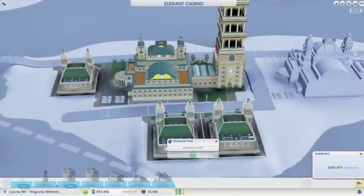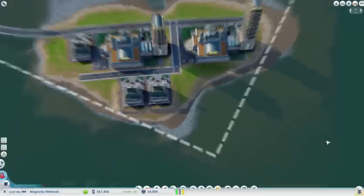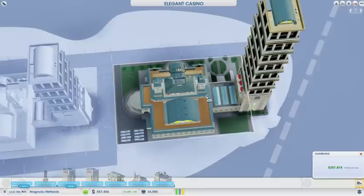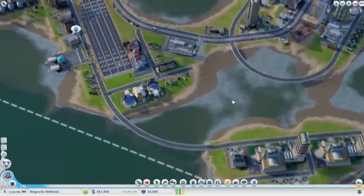I built three executive clubs to increase the number of high wealth visitors. Lodgements are also very important because they keep visitors gambling in your casinos as they book hotels there.